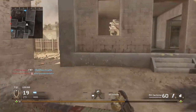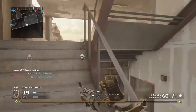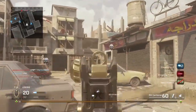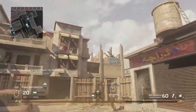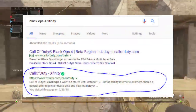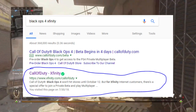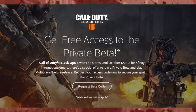Now for people who are Xfinity users, this is very quick and simple and easy as well. All you have to do is go to Google.com and type in 'Call of Duty Black Ops 4 Xfinity'. Once you type that in, at the top it should say Call of Duty Xfinity. Once you click on that link, it should bring you to the main page that says 'Get free access to the private beta.'